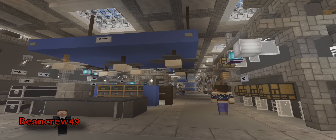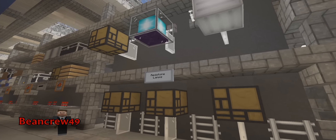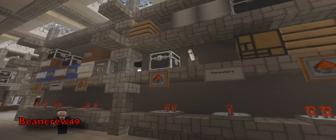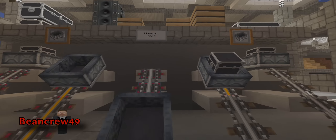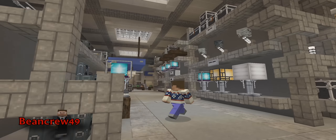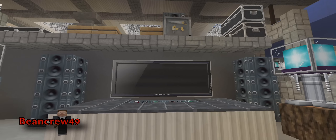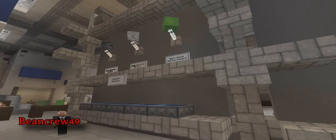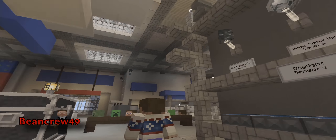We're going to the lighting section. He's got many different kinds of lamps and lights and redstone things. One thing he said is that he wanted to combine the world of Minecraft with the world of real life. So you're going to see a lot of Minecraft products mixed in with real-life products — redstone dust and minecarts alongside lamps, home theater systems, and surround sound. I thought that was a really cool touch. It's still Minecraft, but it's still real — a little bit of both.